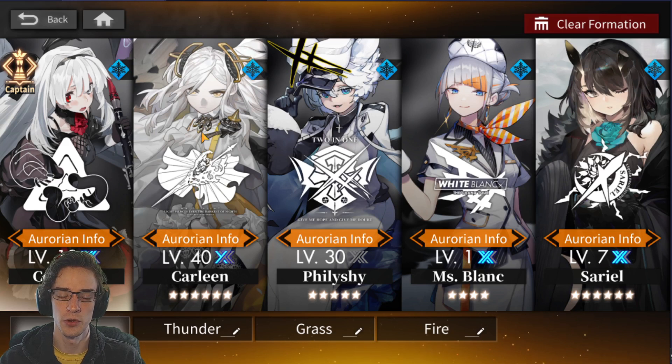Carleen — hopefully you guys re-rolled for Carleen. She is absolutely busted, one of the craziest characters you could possibly get right now just for clearing everything. Her pushback and full line control of where you teleport on the map is incredible.